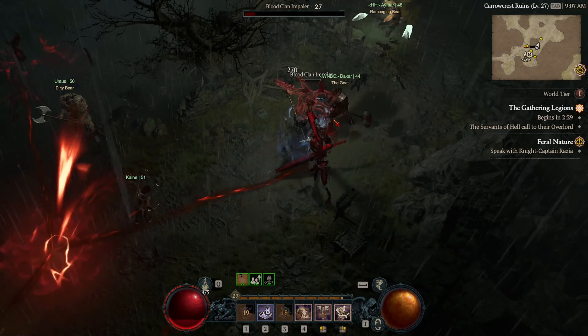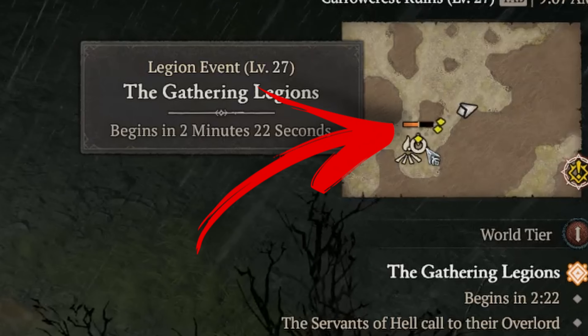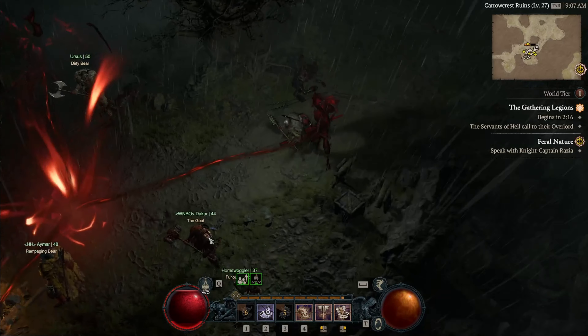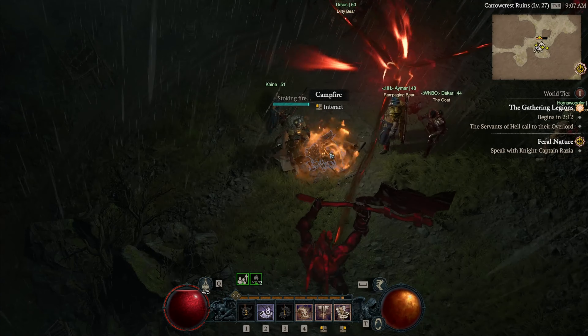It actually reminds me of a Battletoads logo of all things. There's a timer bar going across the top of it. And when I first found one of these, I had about five minutes until the event began, which is great because these require large parties, upwards of 12 people, similar to what you'd find for world bosses.